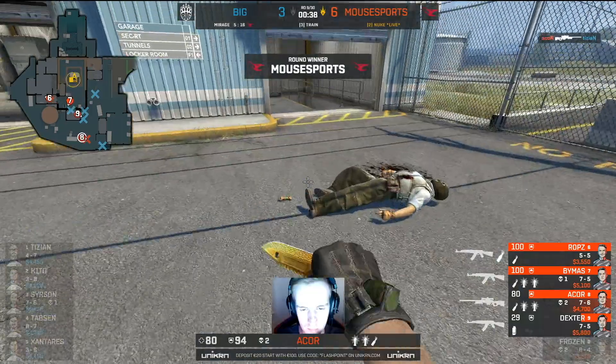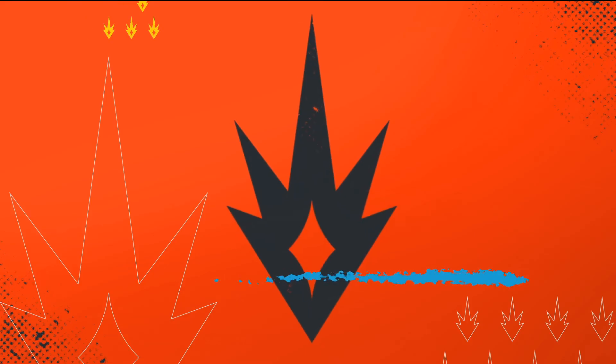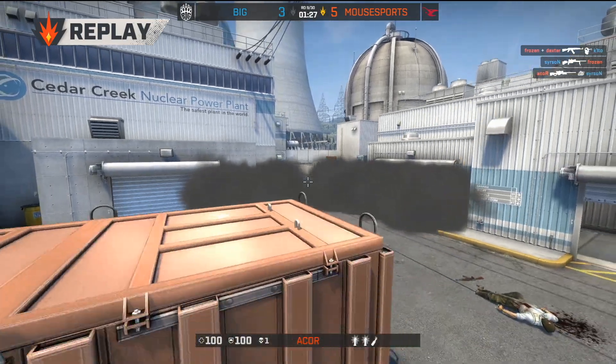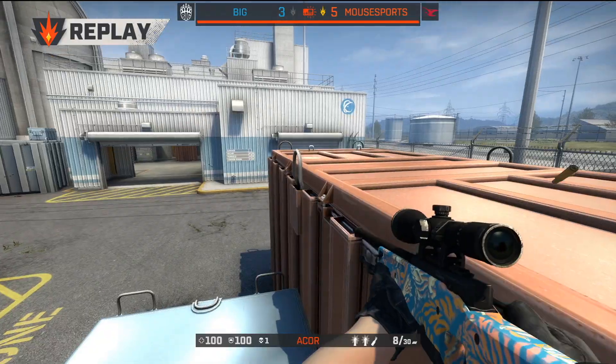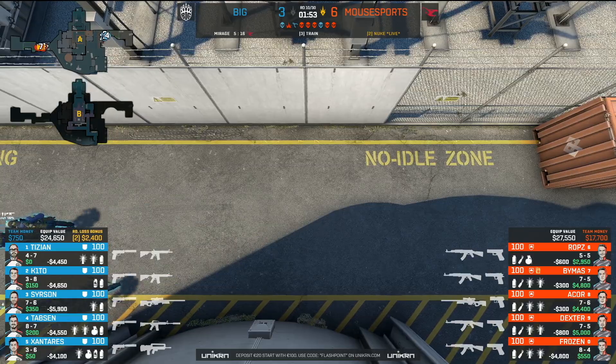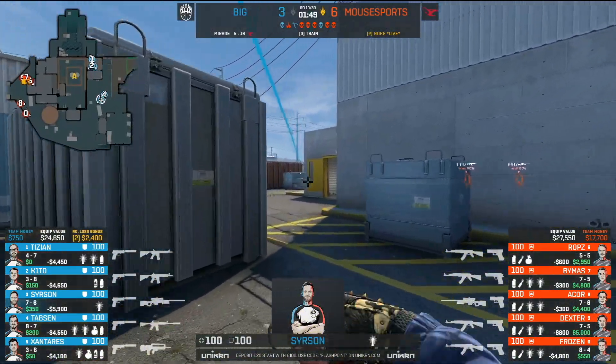Six rounds for Mousesports already — a really solid Nuke half. It's up to BIG to try to fight back at this point. Searson will be able to find an AWP in this one, but you can see Mousesports right now — they're looking calm and collected. Rops is ready for business, stretching things out a little bit, saying it's getting a little hot in here.